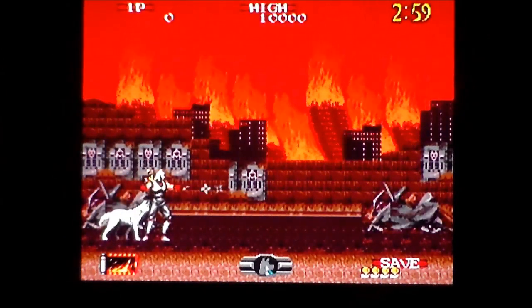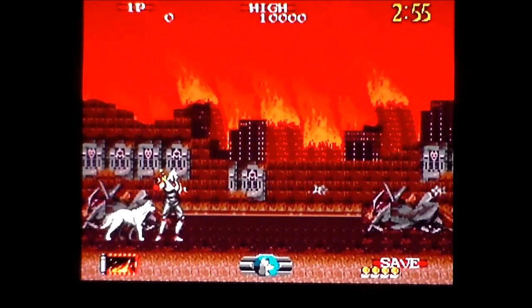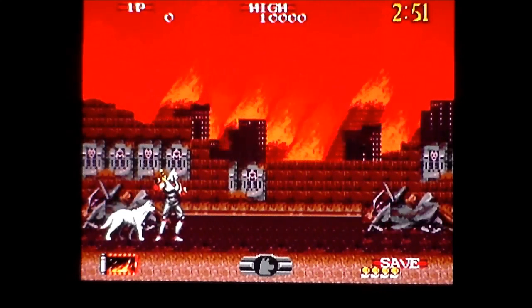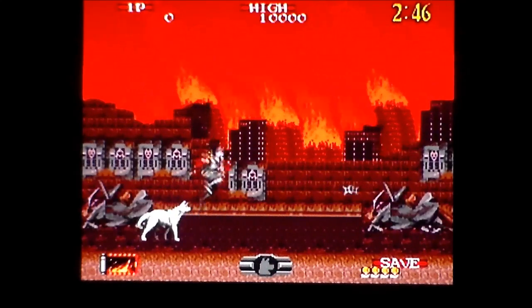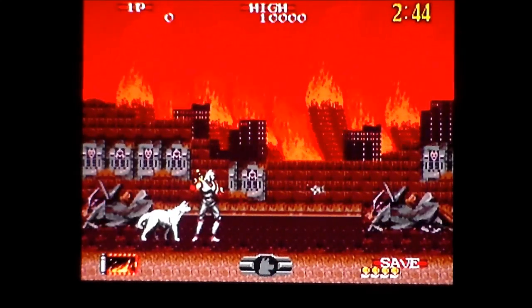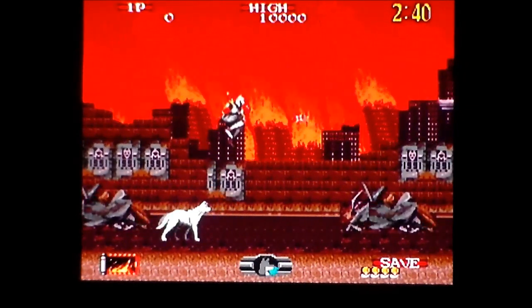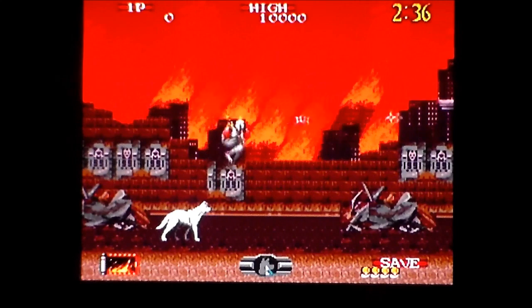Obviously the visuals are going to take a hit — the sprites are going to be smaller, but they look the part, they really do. Hold down for the dog, then let go, and if there's an enemy on screen he'll run and do it. Bottom left-hand corner is my magic. It's not as over the top and in your face as the arcade, but it's pretty much the same magic.